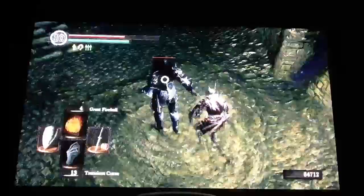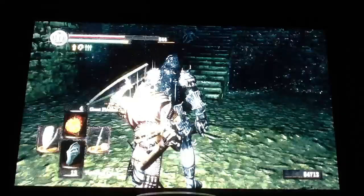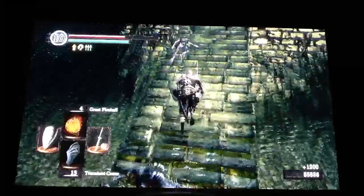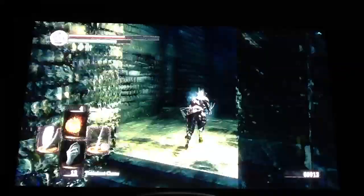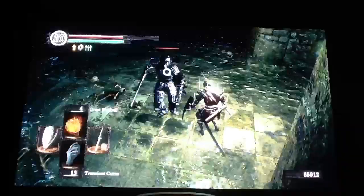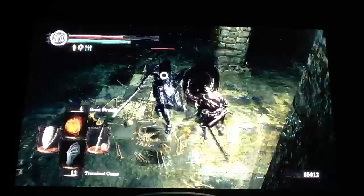Most of the time they come down. I just want to drag them past the stairs because the ghosts won't come past the stairs. I typically just go in here and fight the second one — I used to drag them out too.